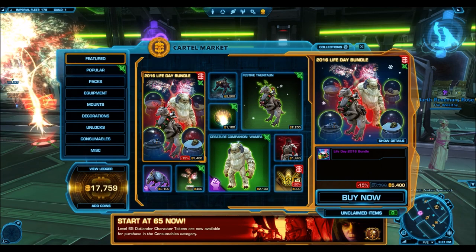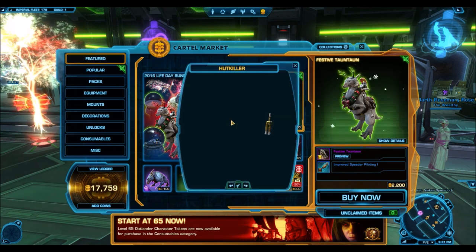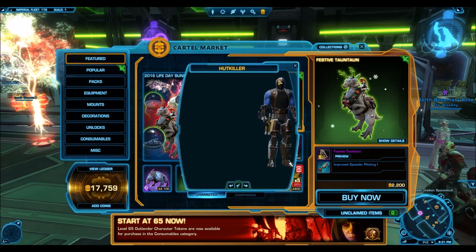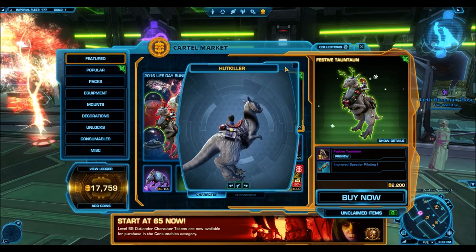If you have not already, make sure you sign up for the Imperial Bastion Armor Set giveaway and the Tukata giveaway. Those are all happening at the same time this week, and I will announce the winners of all of those together. You can sign up for all of them, so basically you have three chances to win something really cool from the cartel market.